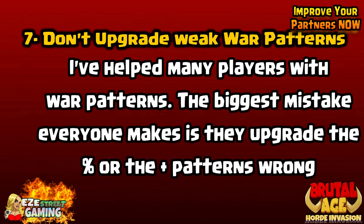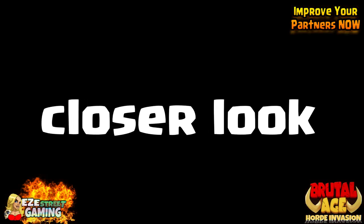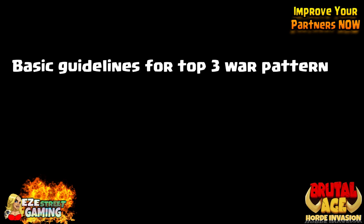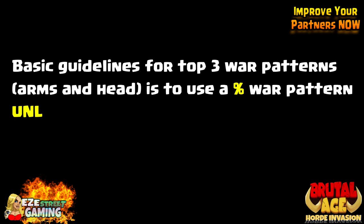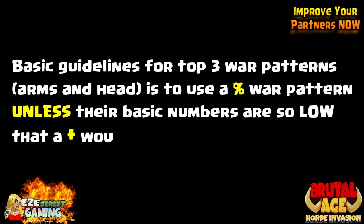Number 7: Don't upgrade weak war patterns. I've helped a lot of players with war patterns and the biggest mistake everyone makes is they try to upgrade weak war patterns. Basically, you have plus war patterns and then you have percentage war patterns. There are times where you can use plus and it's better than percentage — I'm going to show you right now. For the arms and the head, we want to use percentage war patterns, unless their basic skills are very low.